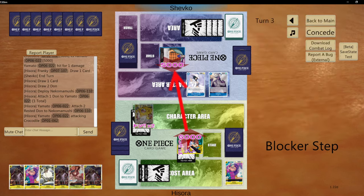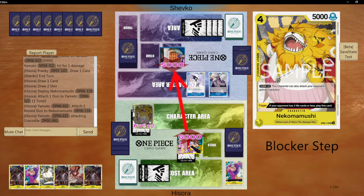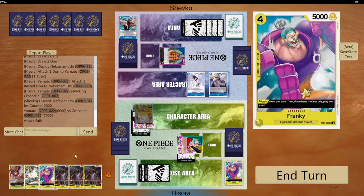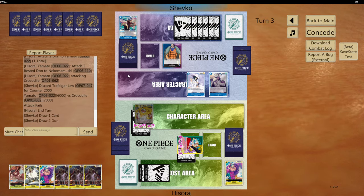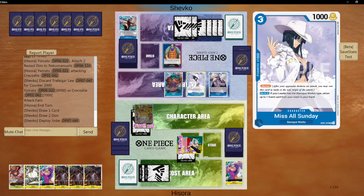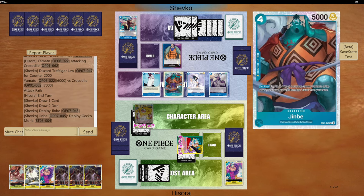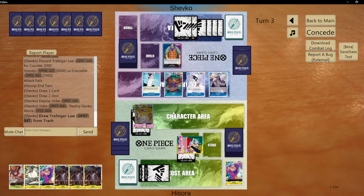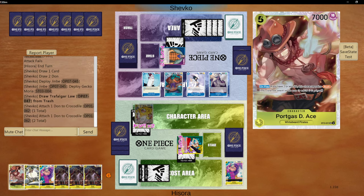Let's just go for 6 — he will most likely block it. We could actually use some of our Sanjis as counters. He did counter with Law, keeping Miss All Sunday on KO if Alita has the Baroque quest — return to one. He's going to play Gekko Moria, getting the Law back in his hand. So if he attacks now I will gladly take the life, so that I can play the Ace next turn.